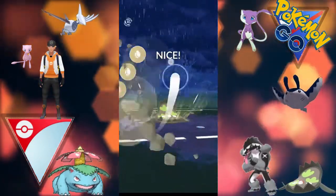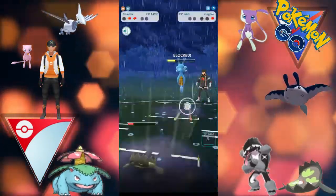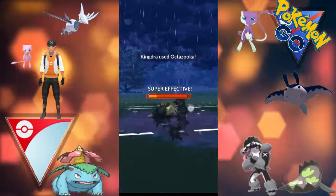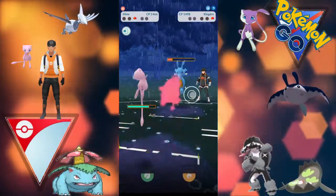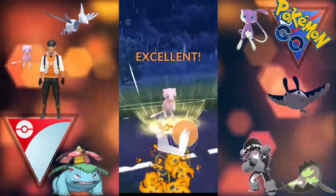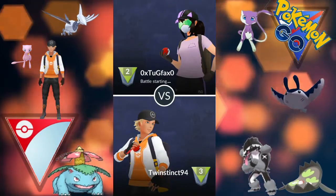We do shield this time and they go for the charge move, throwing their energy on us. That does take down the Stunfisk but we still have Mew in the back. Both shields are down so hopefully we can go for the Flame Charge and power up - and that is a good battle there. Straight into the next matchup.